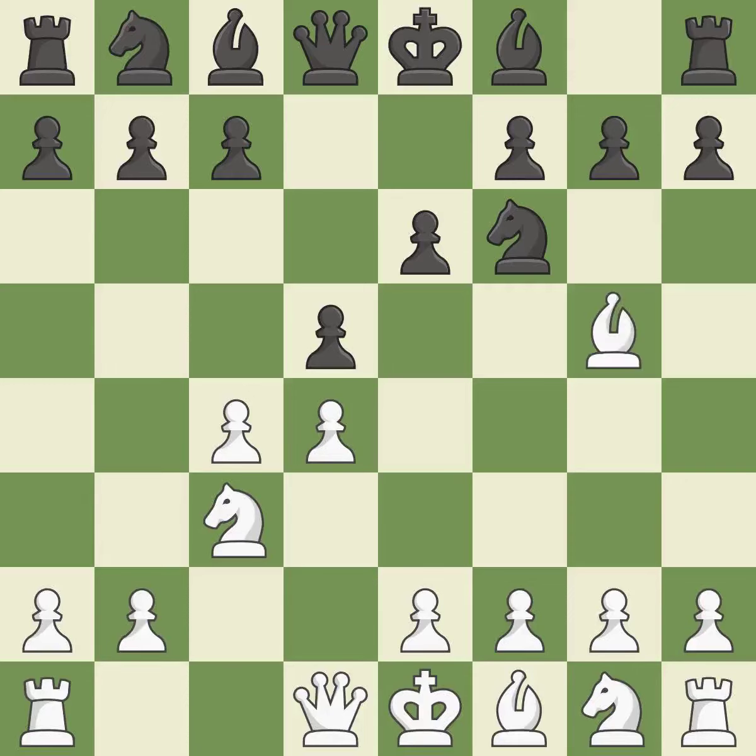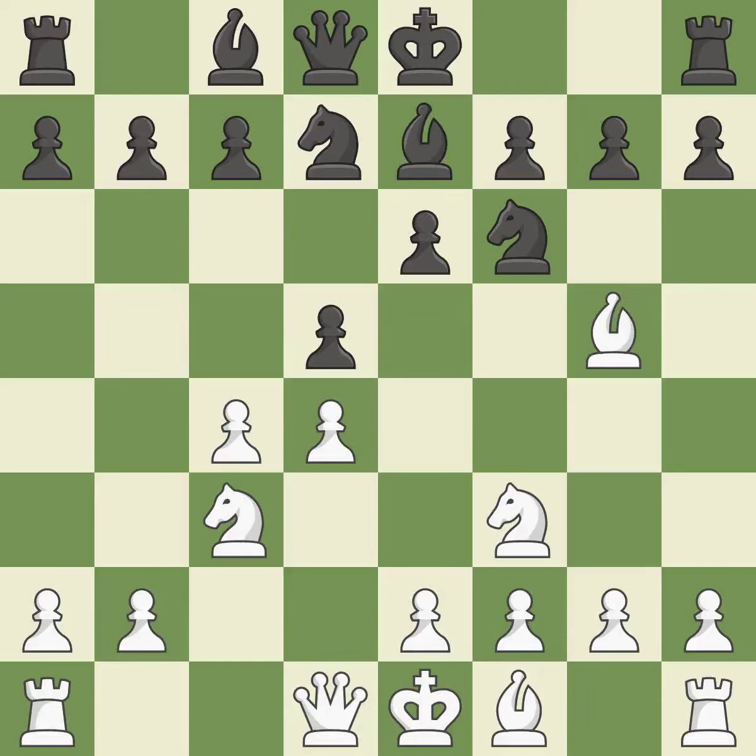By doing this, a bishop moves out of its beginning square and into the action. Nbd7 develops the knight toward the center and defends the knight on F6. Nf3 develops the knight toward the center and protects the bishop on G5. By growing a bishop from its initial square, this activates it. This defends the attacked pawn.